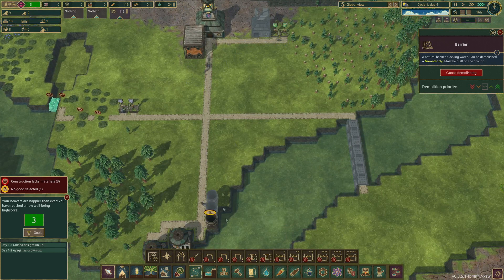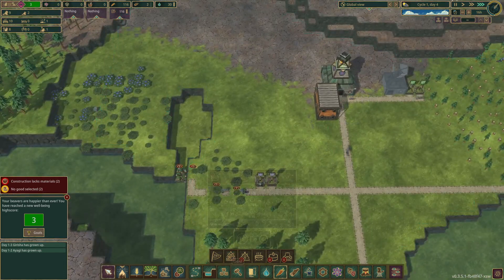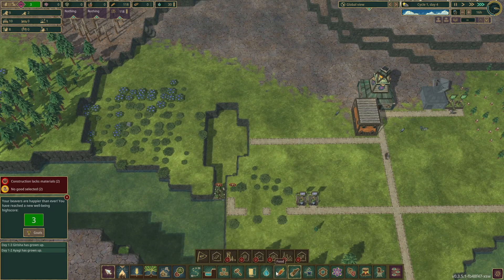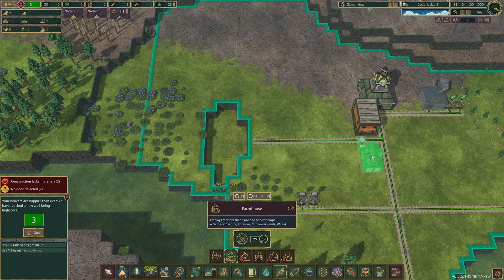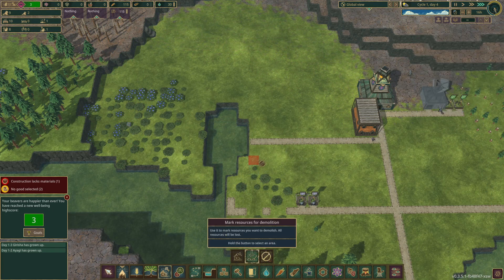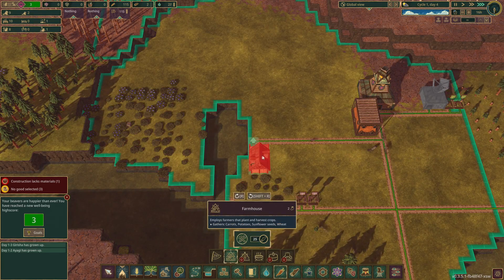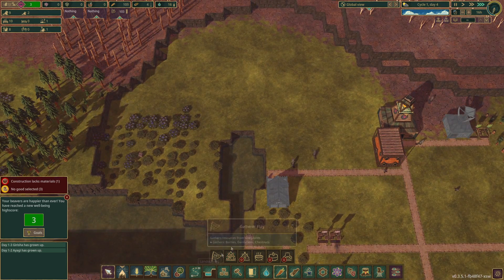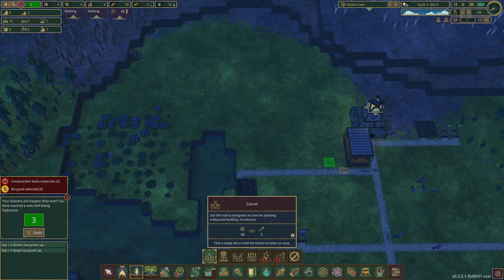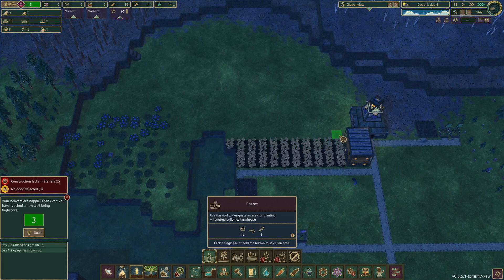So we've got the basic stuff set up, and the farmhouses are all ready. We'll bring this path across here and then put a farmhouse down here which covers a nice large area. This is basically for the green area that's going to grow crops. Farmhouse down just here - let's do a big line of carrots across here for the time being.